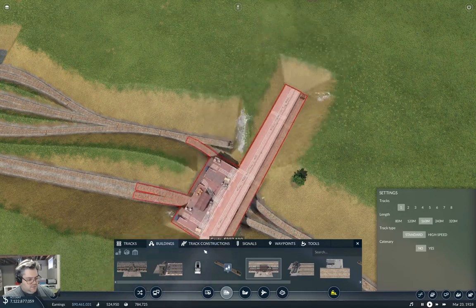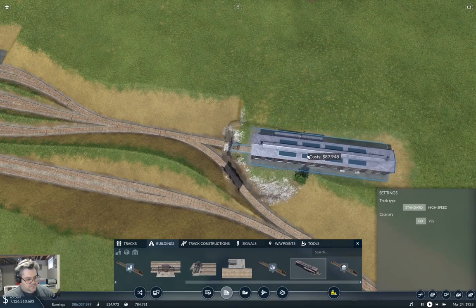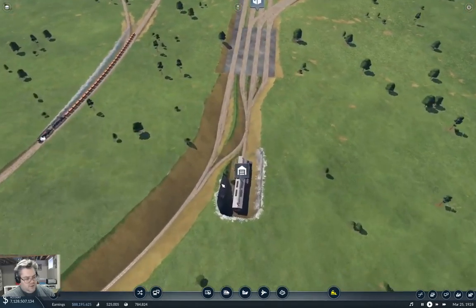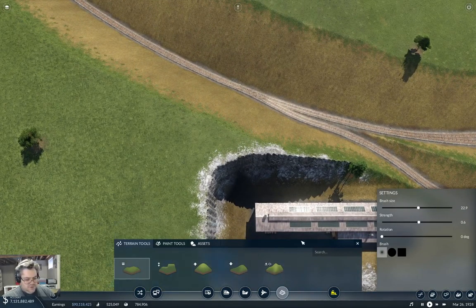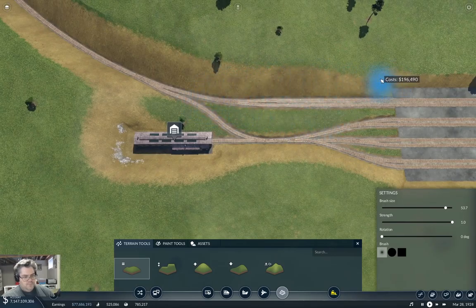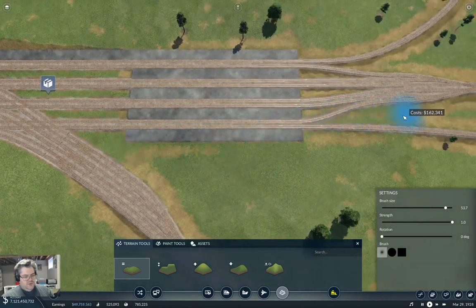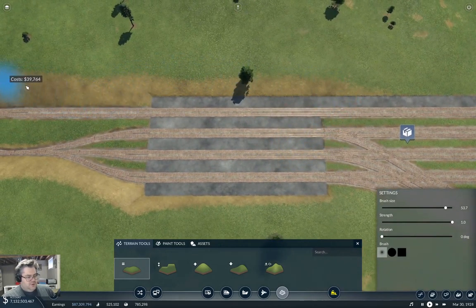That'll allow me to fling trains at pretty much everything. I think I need one of these — okay, there we go, we have a depot in a hole. We can make that look better with the smoothing gun — make it bigger. That certainly looks better.